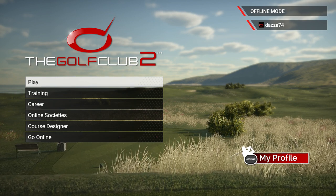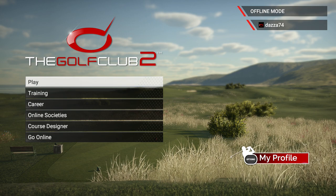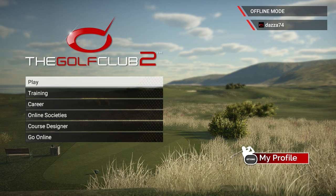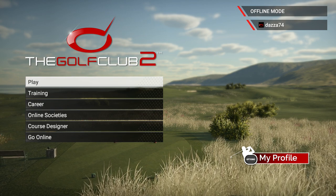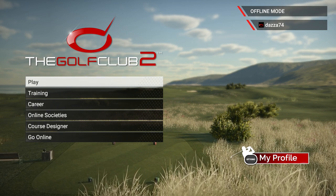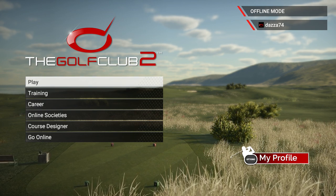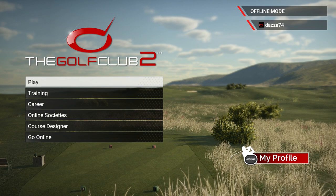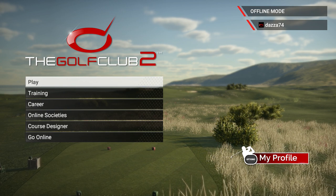I'm going to start off the video with a couple of questions. Rattlehead85 replied back asking if the wind calculations are the same for all clubs and shots. Basically it's for full shots or a normal shot as it says in this game. Pitch and chip shots and flop shots are not really affected by the wind. I think they've done that for a reason because sometimes you hit a partial shot — a three-quarter swing or a half swing.